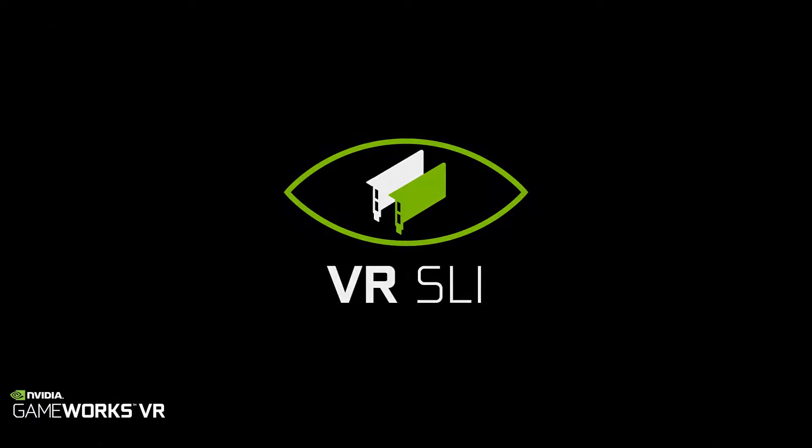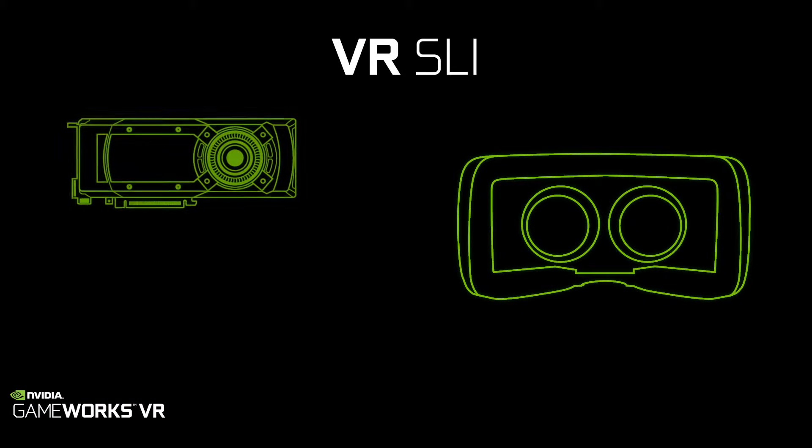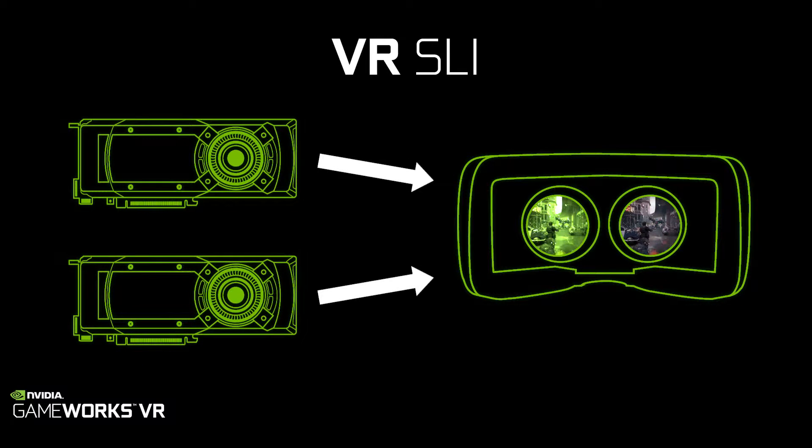The first feature is called VR SLI. As everyone knows, SLI is a way to use multiple GeForce GTX GPUs in parallel to scale performance. With VR, we can have one GPU render the right eye and one GPU render the left eye to improve performance for virtual reality games.